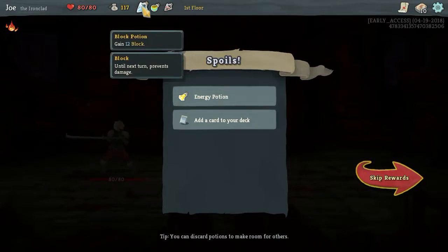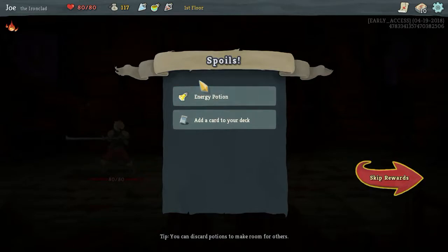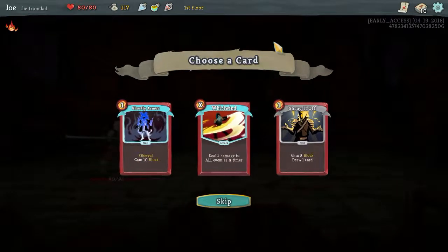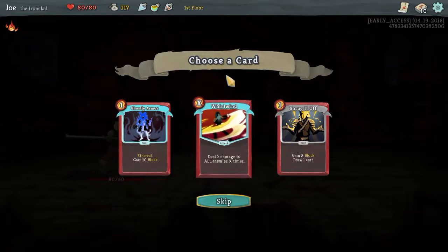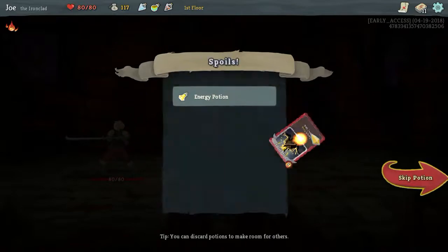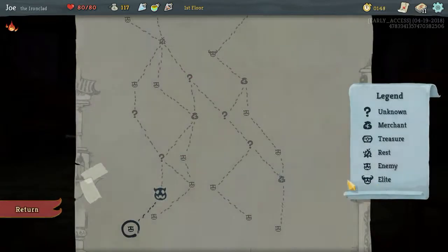I don't need it, so no. Whirlwind - deal five damage to all enemies X times. Nah, I don't want it. Shrug it off, though, I'll take. And skip the potion.